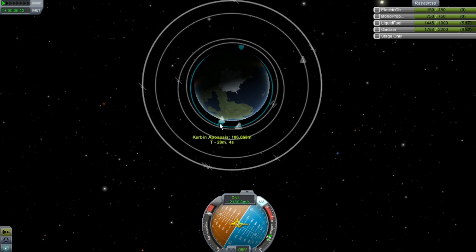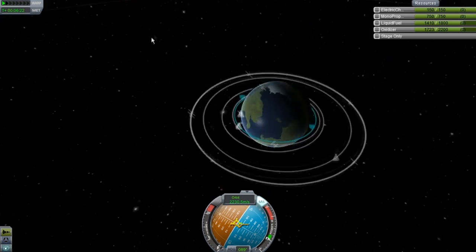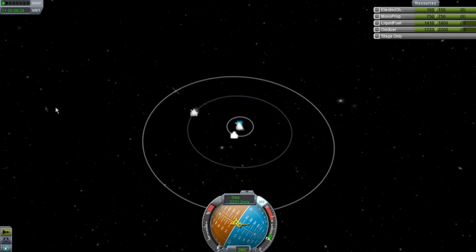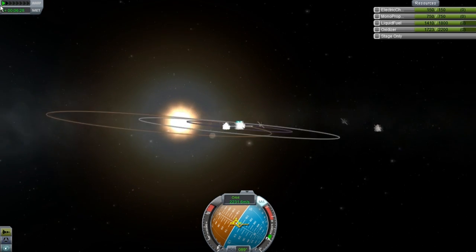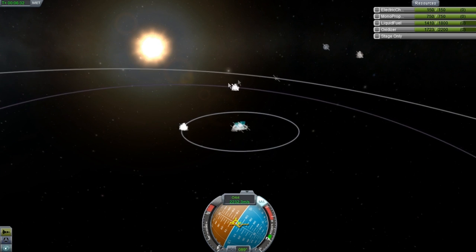Now I don't really need to do much with this at all. Just bring it up to 65, whatever, 70. I'll bring it up to like 70. That's perfect. Now I'm going to set up my Minmus burn and the first thing I need to do is set it as a target.